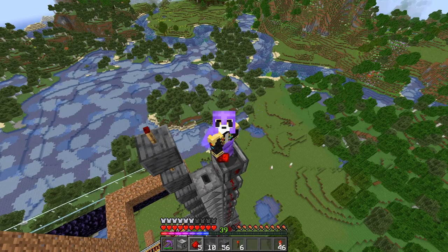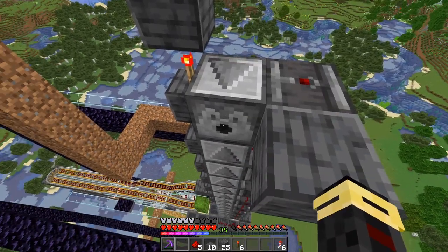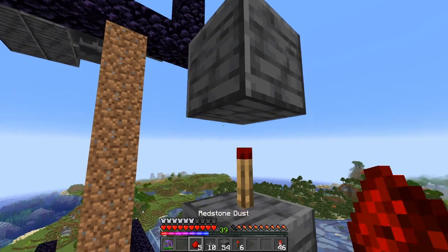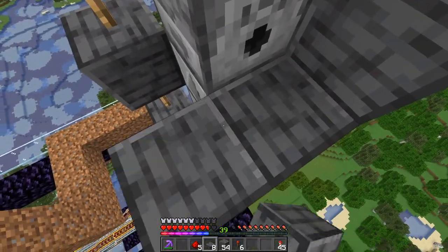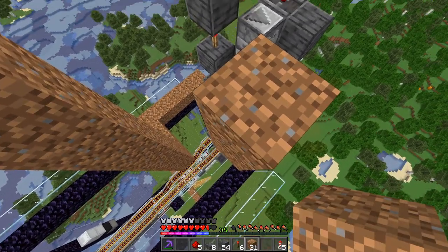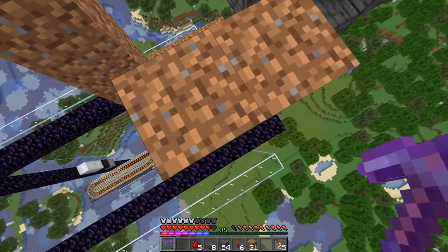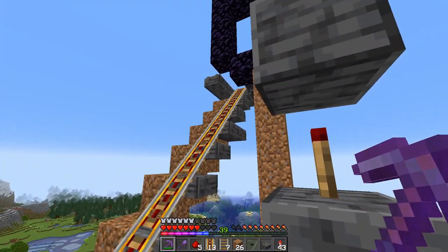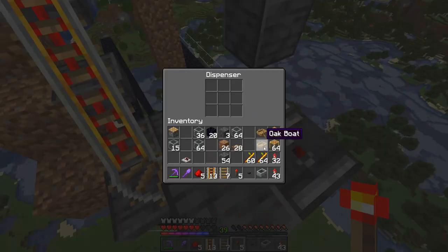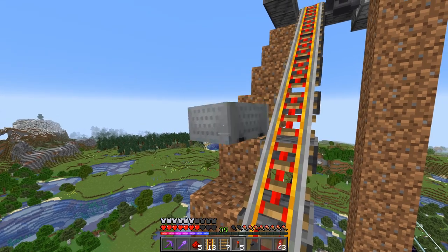Once you're at the top, you want to end off with an observer that is higher than the dropper. Beside this observer, put down a solid block with the dispenser facing in. Above this redstone torch, put one more solid block. In front of this dispenser, put a single slab with another one in front of it. Take some temporary blocks and build a temporary stair up to that. Use dirt to build a temporary stair system to place top-half slabs so you don't have to put as many buttons down. A single torch here will power everything.